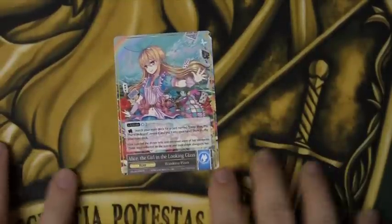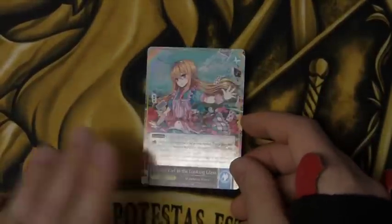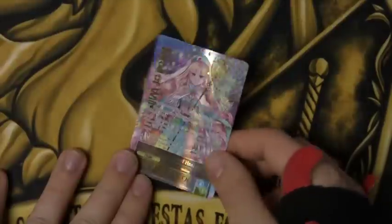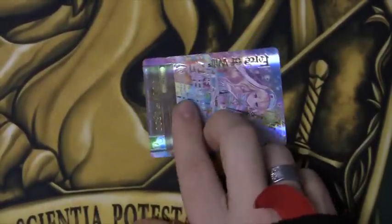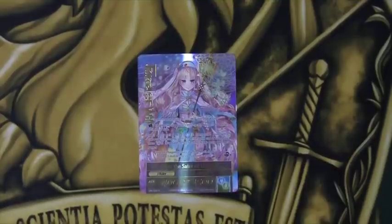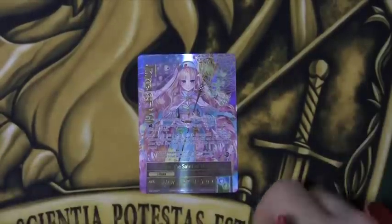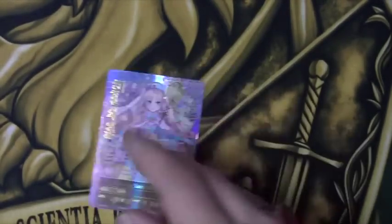J-Activate costs one blue and one colorless, and you can tap to search your deck for a copy of Deep Blue the Phantom Board and put it into your hand, then shuffle your deck. She flips over to Alice the Saint of Healing. She is a 400/1500, and she can pay two to give target resonator an additional 1,000 defense until end of turn. She can tap to make a target resonator untargetable until end of turn. Her God's Art costs blue-green: target J/resonators you control cannot be destroyed by spells or abilities, and you draw three cards. She provides massive protection and lets you refill your hand — a very, very powerful card, and 1,500 defense by herself is very potent.